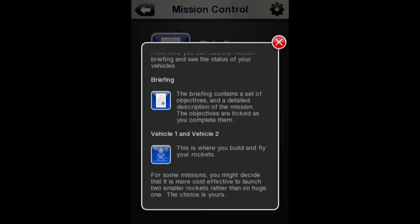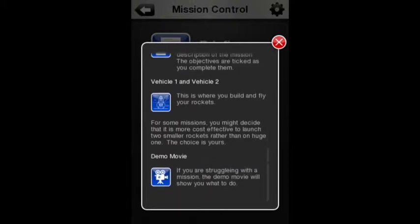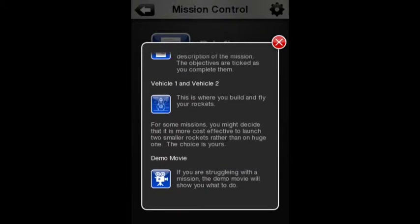The objectives are ticked as you complete them. Vehicle 1 and 2 — this is where you build and fly your rockets. For some missions, you might decide it's more effective to launch two smaller rockets rather than one huge one. The choice is yours.